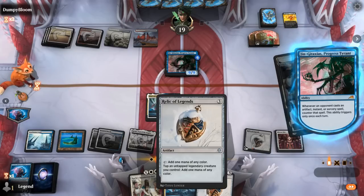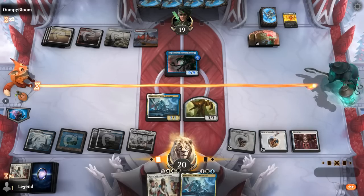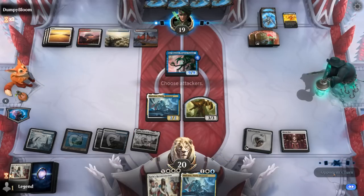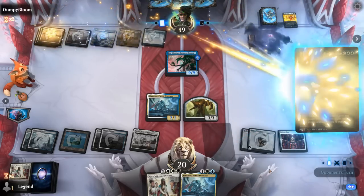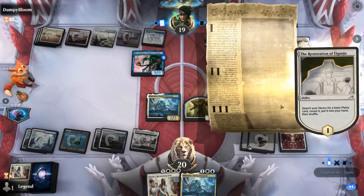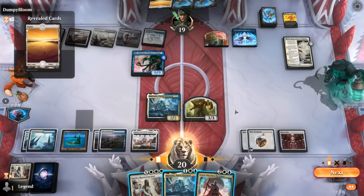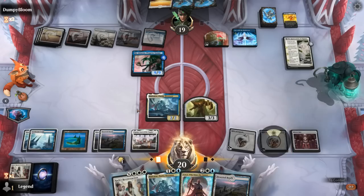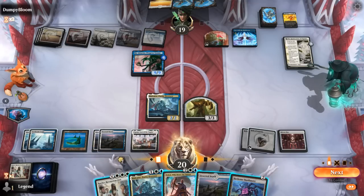We play a land and pass. With Tezzeret's emblem we're drawing three cards per turn. The opponent is going off with One with the Multiverse and Restoration. We can jump in with Overseer since we have another one in hand. The Fairy is nice with the Relics. Bankbuster gets countered by Jinn, then we set up a big Reconstruction.